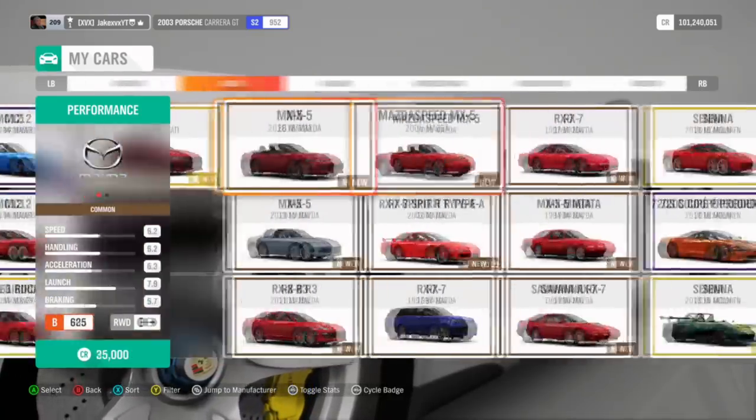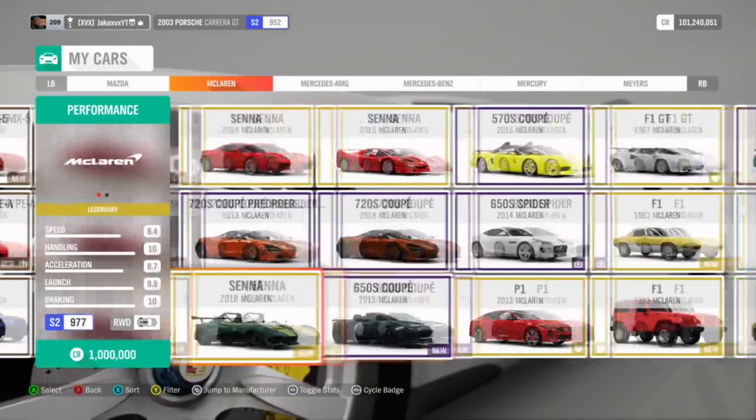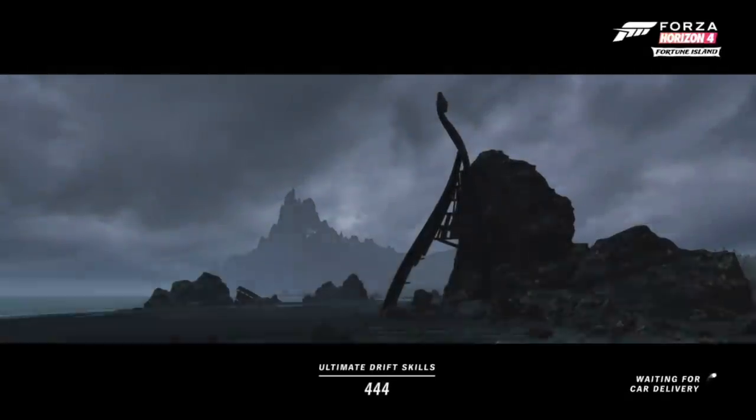Features-wise, we are getting drift camera. Drift camera has actually been added — as you know, Forza Motorsport 7 just got the drift angle camera, and it has come straight to Horizon 4 in the new update which is coming later this week. So that's something to look forward to.